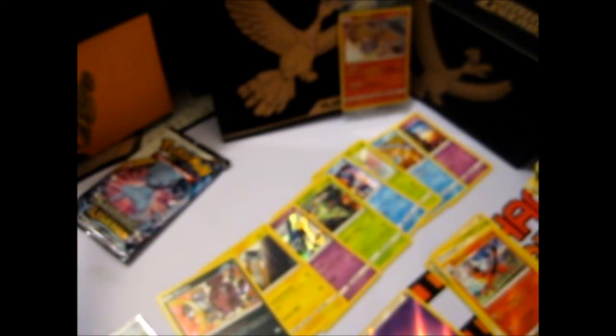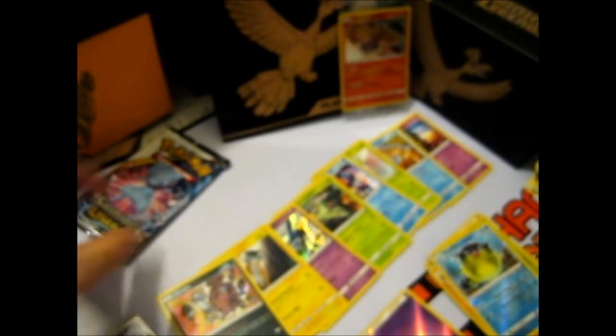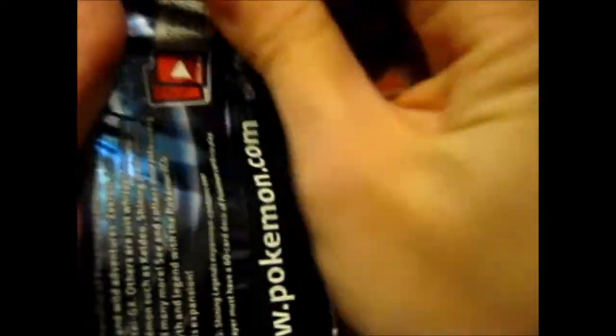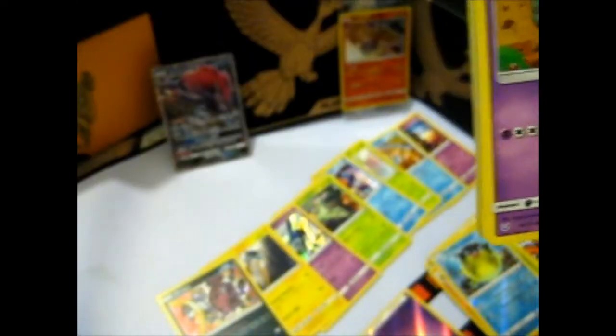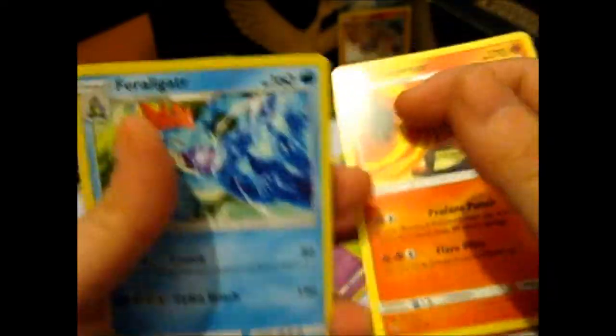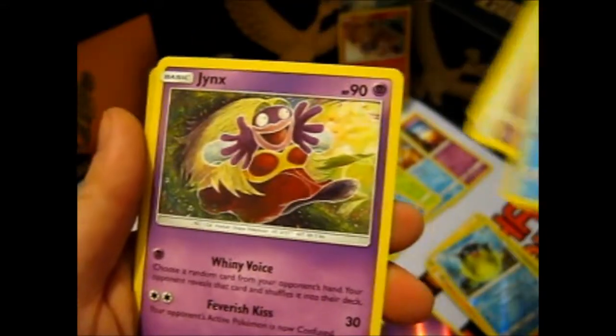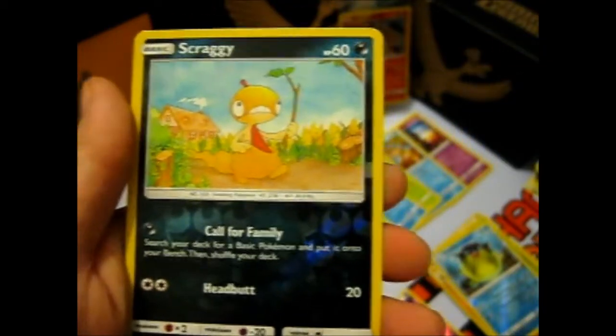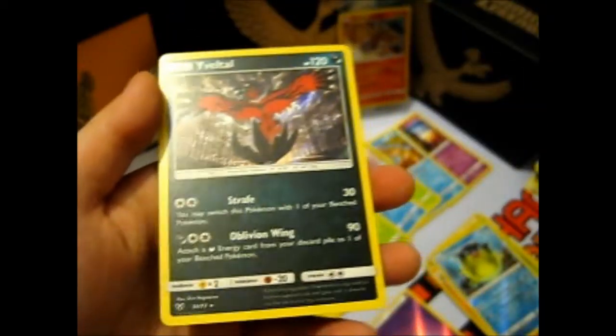Just one hit is totally not cool. So far, one hit. Fighting Energy, Instant Roar, Corsolation, Scoop Up, Goat, Larvesta, Scraggy, Croconaw, Jynx, Fraxure, Scrafty, Scraggy. Reverse. And Voltorb.